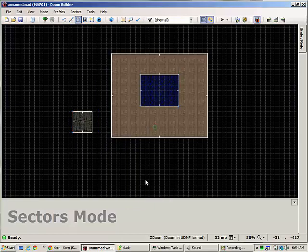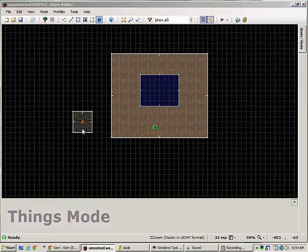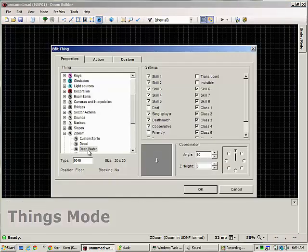We'll be using this later to change the color of the water. Once you've done that, go to Thing mode and select Reaping, Deep Water.